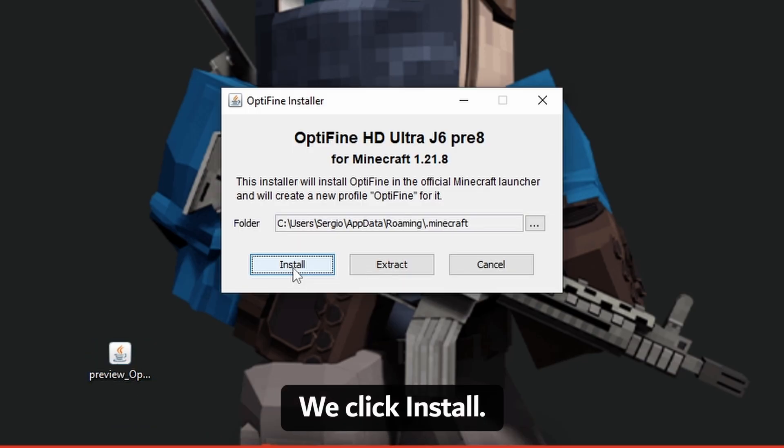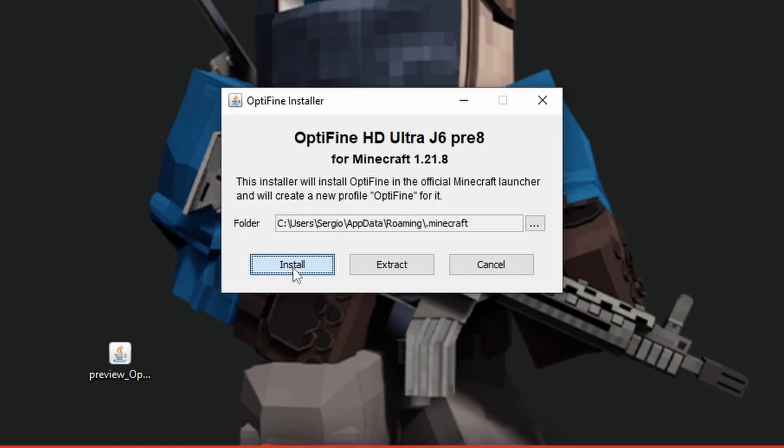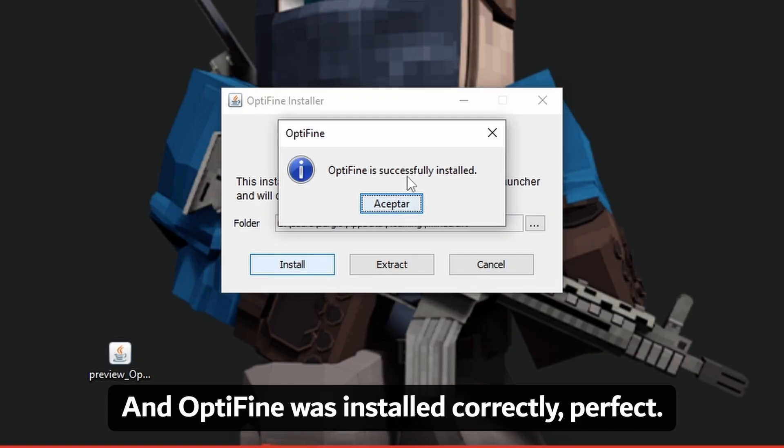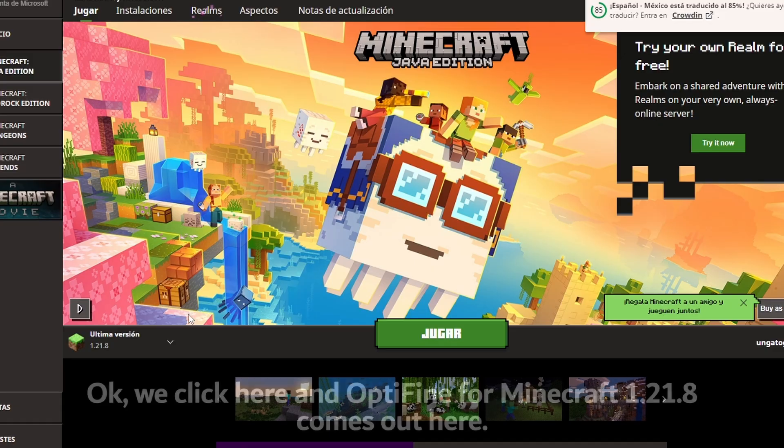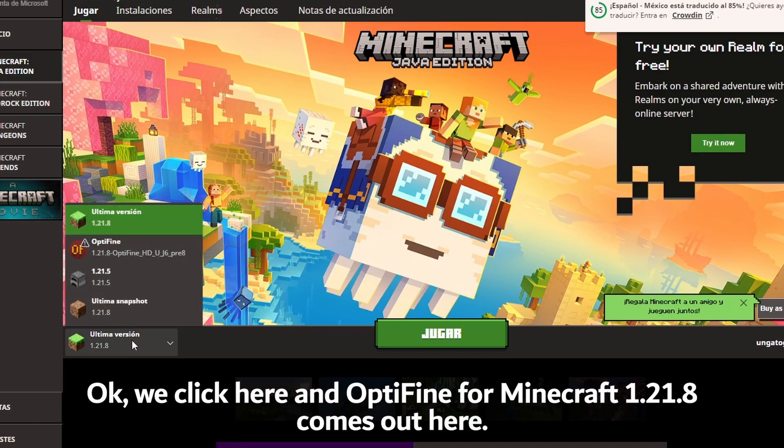I have OptiFine downloaded for Minecraft 1.21.8. Double-click it, click Install, and OptiFine is installed correctly. We check the Minecraft launcher and OptiFine for Minecraft 1.21.8 appears here.